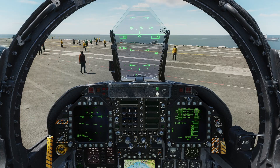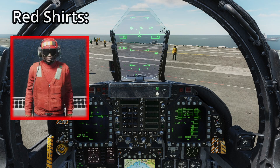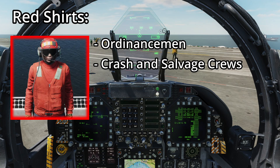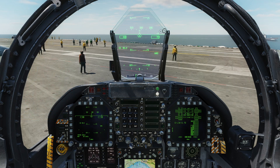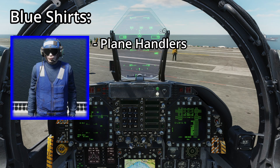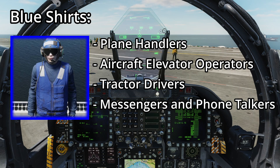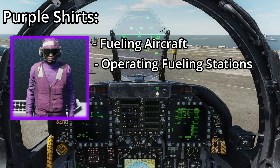The remaining jersey colors we won't directly work with today include the red shirts, who are responsible for handling ordnance — mounting missiles and bombs, loading the gun, and serving as crash and salvage crews and ordnance disposal. Blue jerseys are plane handlers (not to be confused with the yellow shirt plane directors), and they also operate aircraft elevators, tractors, and serve as messengers and phone talkers. Last are the purple jerseys, responsible for fueling aircraft and operating fueling stations — affectionately referred to as grapes.